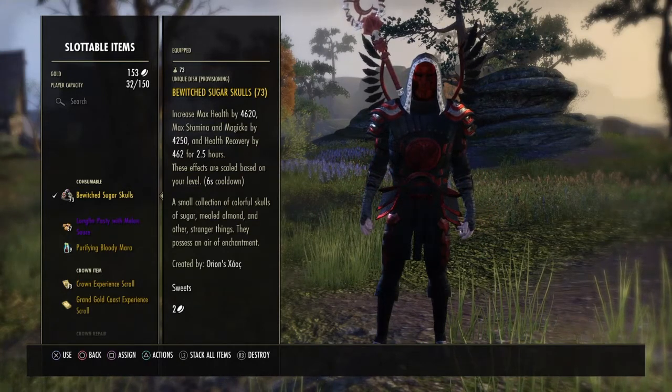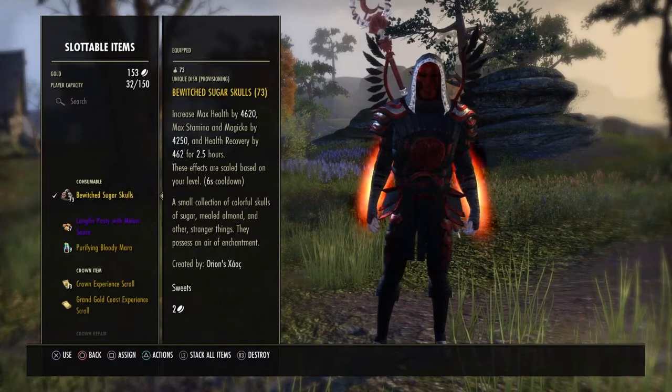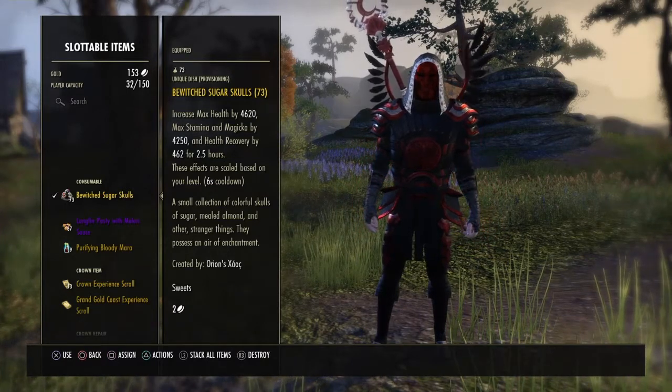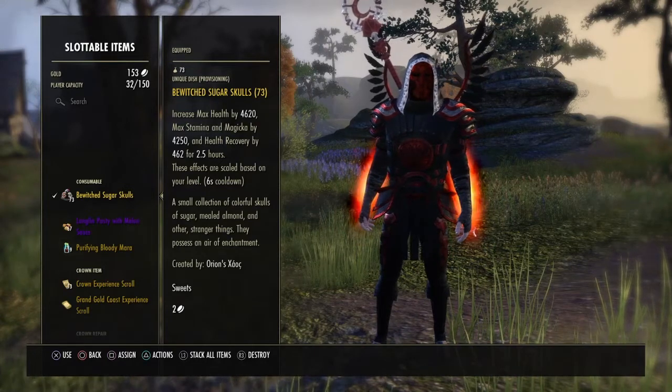I use the Bewitched Sugar Skulls — honestly, a lot of people use different foods, but I think this is the best food for vampires, for that extra health recovery, because you do lose a lot of health recovery as a vampire.